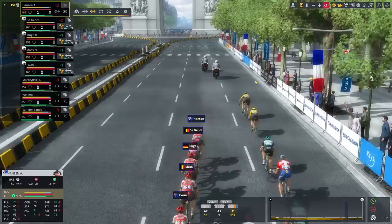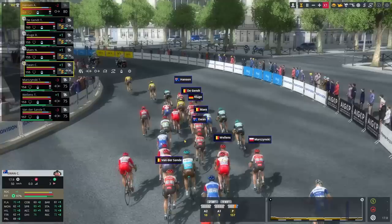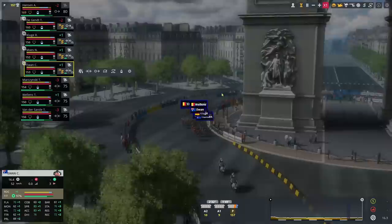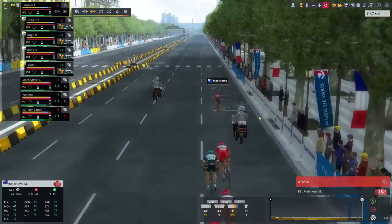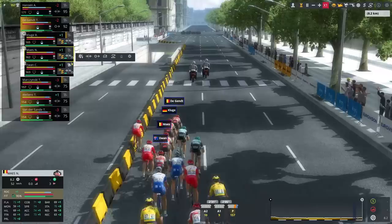Now let's look at sprint gameplay on Champs-Élysées. As we approach the Arc de Triomphe for the final time, we're preparing our sprint train. We have Caleb Ewan — probably the best sprinter in the game on the default database with 83 acceleration and 83 sprint — though we don't have the strongest lead-out team. Let's see how we do. Michael Matthews is attacking — a decent sprinter, again a very aggressive move by the AI, nine kilometers to go.